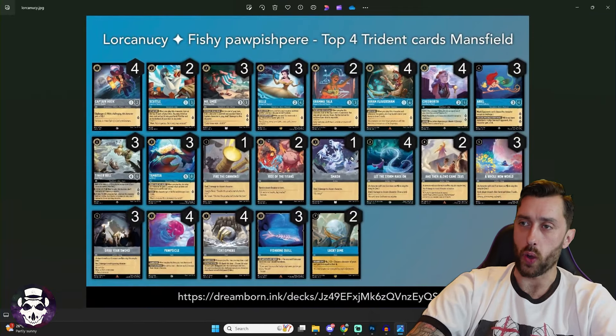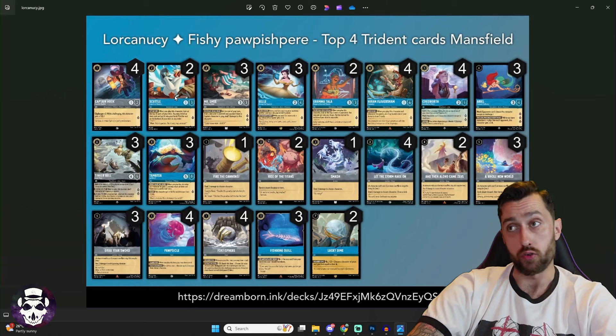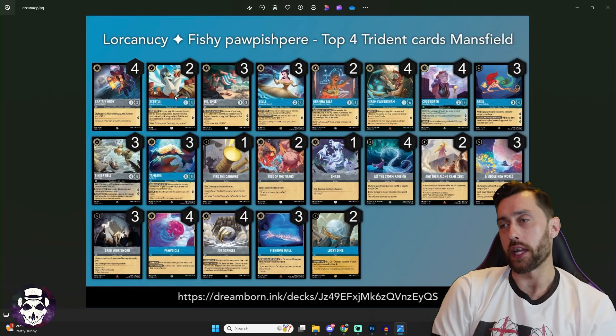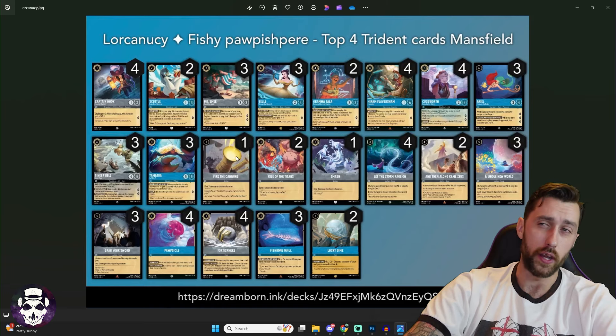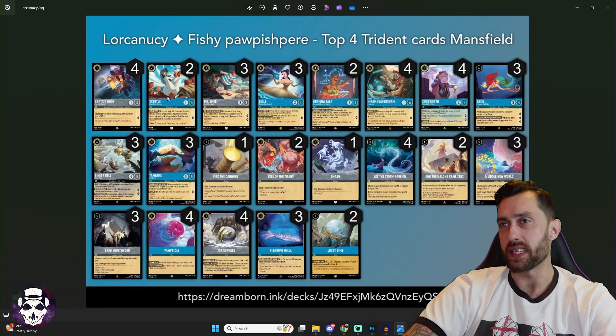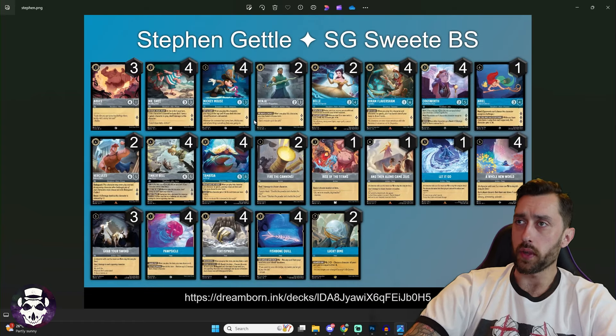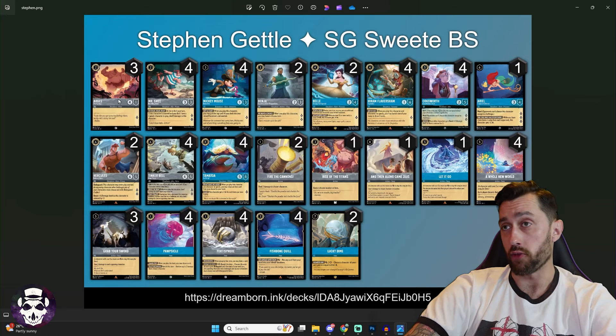Next version runs four copies of Captain Hook and two copies of Scuttle — a two-cost double 1/3 quest-for-one. When you play Scuttle, look at the top four cards of your deck and add an item to your hand; the rest go to the bottom. It helps find Fishbone Quill or Lucky Dime, and even when you don't find it directly you're digging closer. Three Bell, three Smee, two Grandfather Clock, four Flaversham, three Ariel Treasure Collector, one Fire the Cannons. Four Storm Rage, one Smash, two Zeus, no Let It Go, three A Whole New World, three Fishbone Quill — everything else pretty traditional.